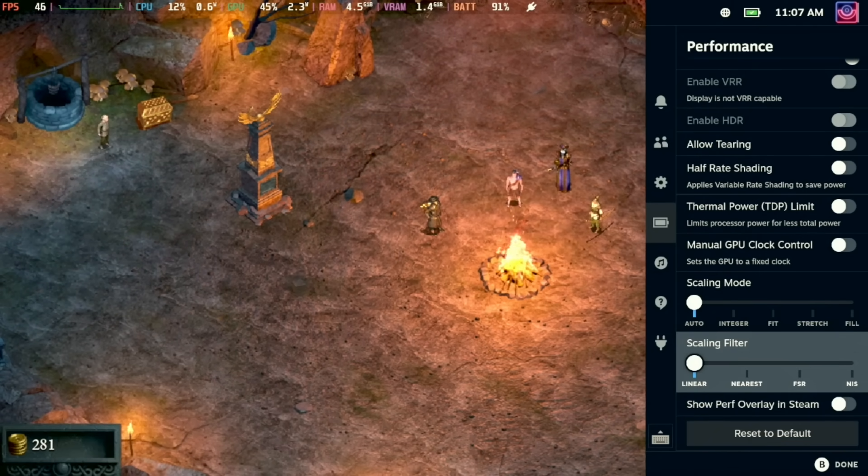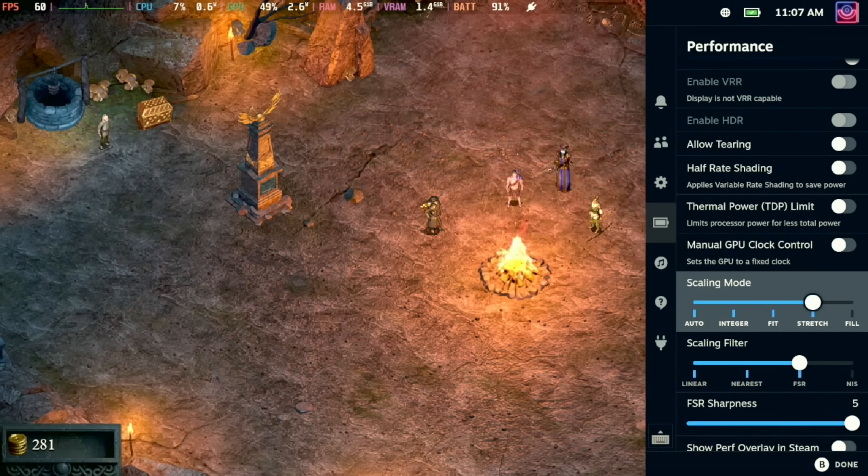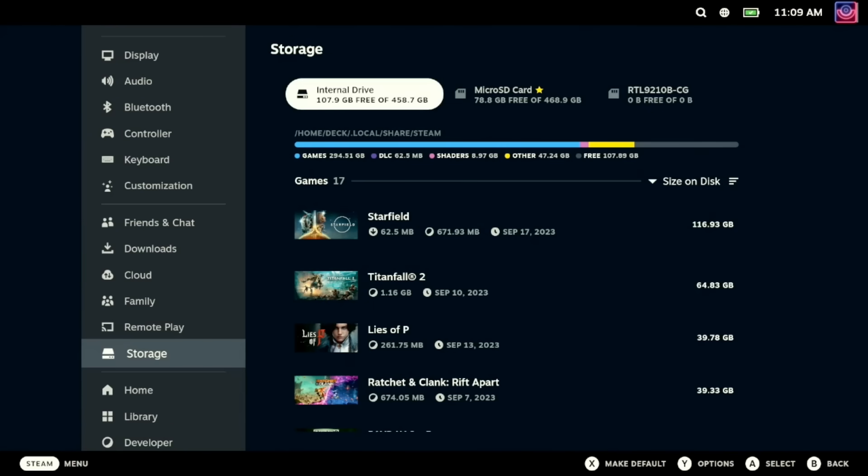It's all about Valve giving you the tools to play with it how you want. You'll also notice in the storage section of the settings, it will now show you how much space is taken by shaders, which will help stop so much confusion on where all your space is going. Ever since the Steam Deck came out, there have been endless posts across Reddit, Discord, and everywhere of people wondering where all their space is going — and it was pretty much always the shaders taking up that space.